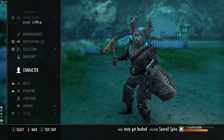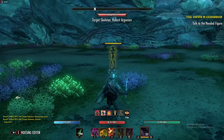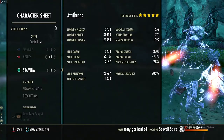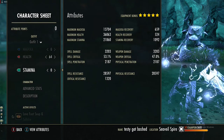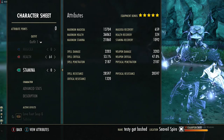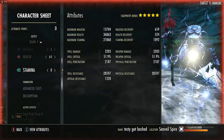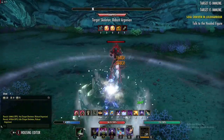With that covered, I wanted to run as much bash damage as possible while still being a tank. Here are our current stats: about 14,000 magicka, 36,000 health, 22,000 stamina. We have about 700 magicka recovery, 500 health recovery, and 1,100 stamina recovery. Our weapon damage stays at about 3,200, and as you can see our crit can get up to 55%.